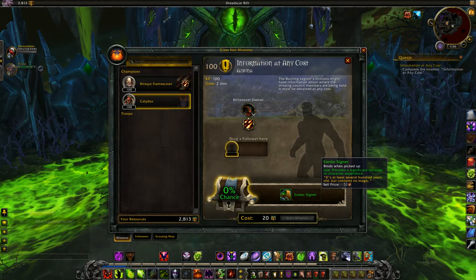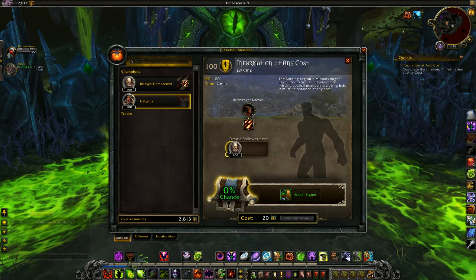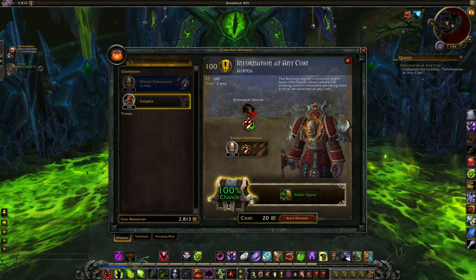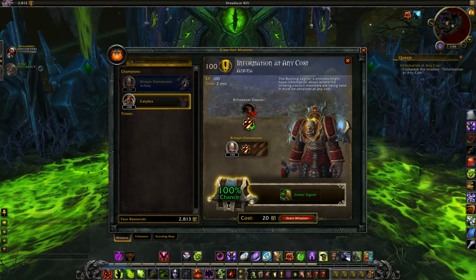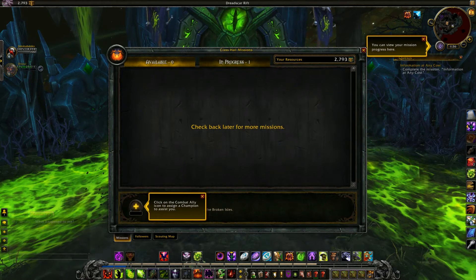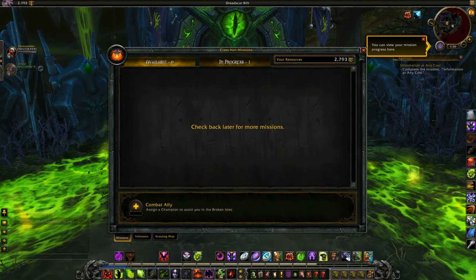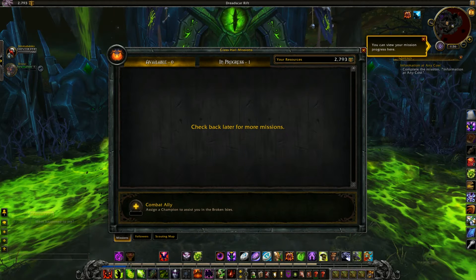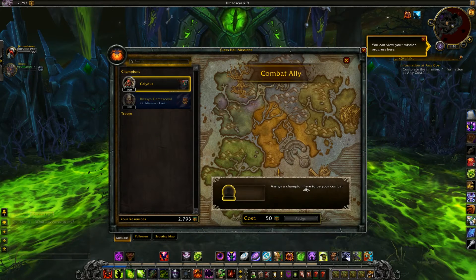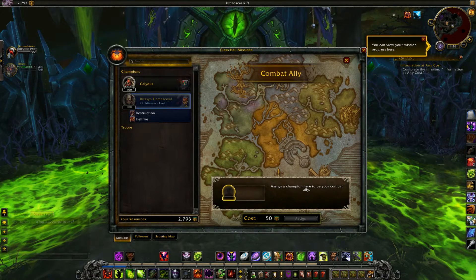So we're actually going to send our first follower — the traits match, so we have a 100% chance and it only costs 20 resources. He's going to go and do that for us. Then there's the combat ally option: assign a champion to assist you in the Broken Isles. You can actually assign a champion to go with you, which is pretty cool.